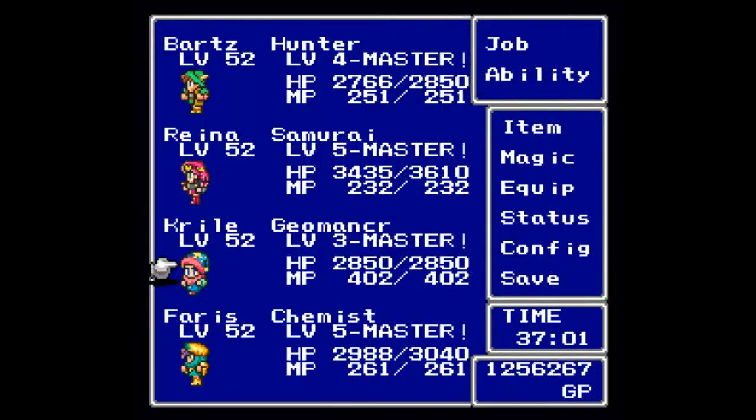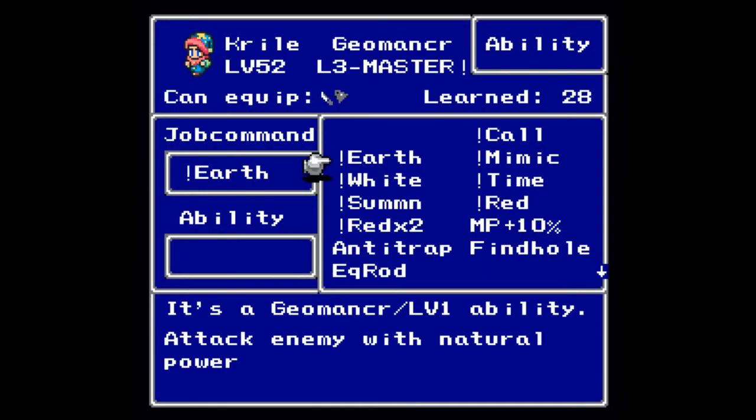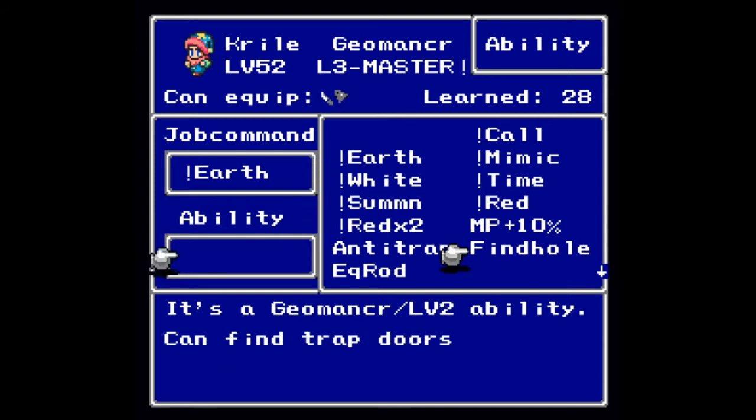Next up we have the Geomancer. As a Geomancer you get plus four Strength, plus two Agility, plus four Stamina, and plus 24 Magic. If you master the Geomancer job class, you will get bonuses to all four statistics. There are three levels to being a Geomancer. At level one you learn Earth, which is a more or less random earth power that I showed off quite a bit during my normal playthrough.